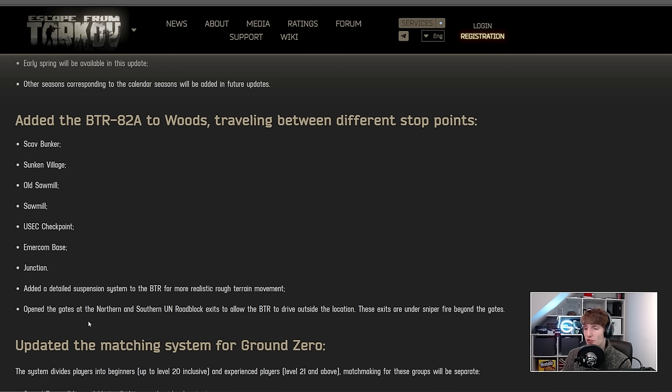I was having a look at the map to try and figure out where it might go. They've opened the gates at northern and southern UN roadblock to allow the BTR to drive outside the location, but these exits are under sniper fire. I originally thought it was going to move in and out of the map through these two locations, but I think it's actually going to drive from one to the other outside of the map so it doesn't have to cross loads of rocky terrain.